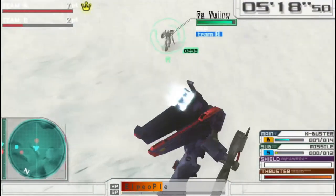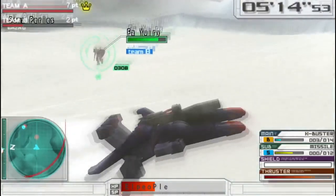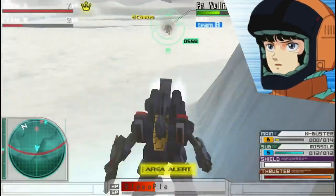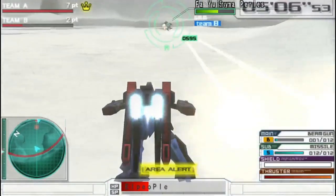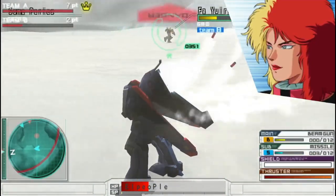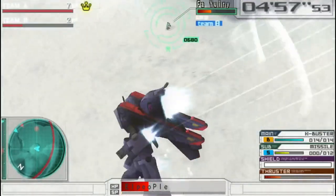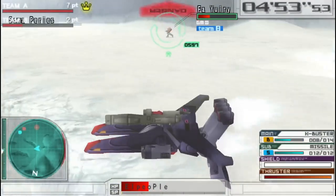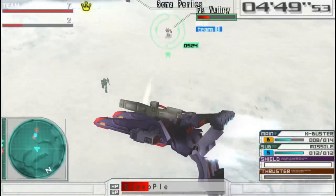I think I got the general gist of it, though I got hit right as I landed. I tried using the Beam Spot Guns, but I think my main assets will be the Knuckle Buster — because it has a better angle while not slowing me down much — and the missiles, which are pretty neat.